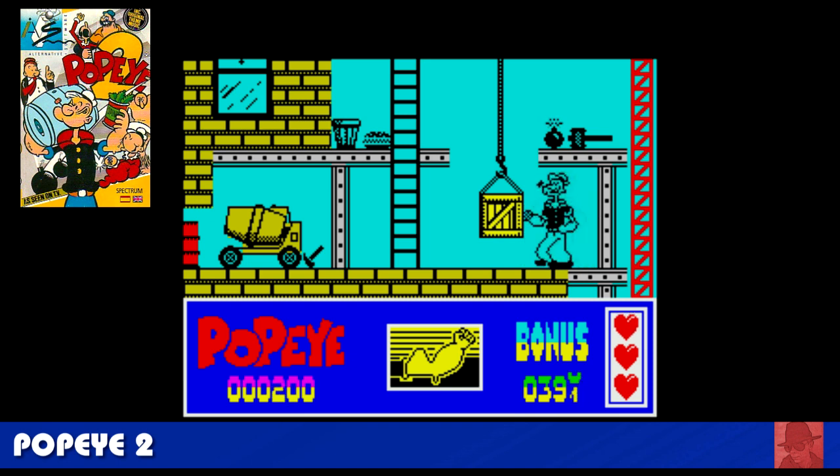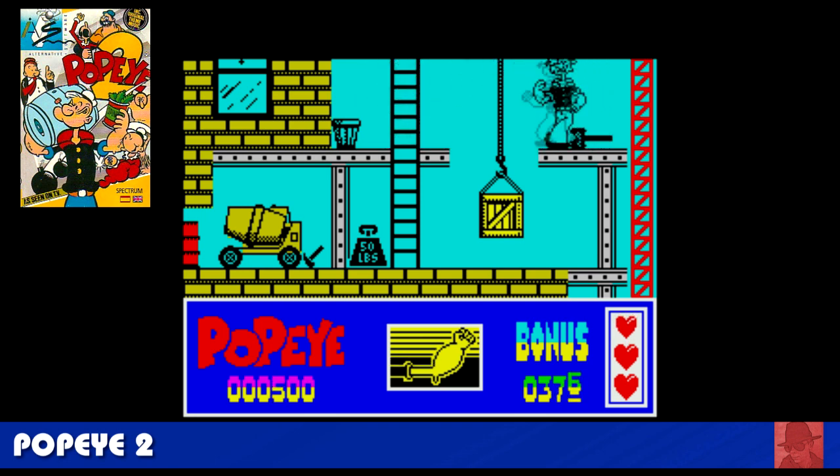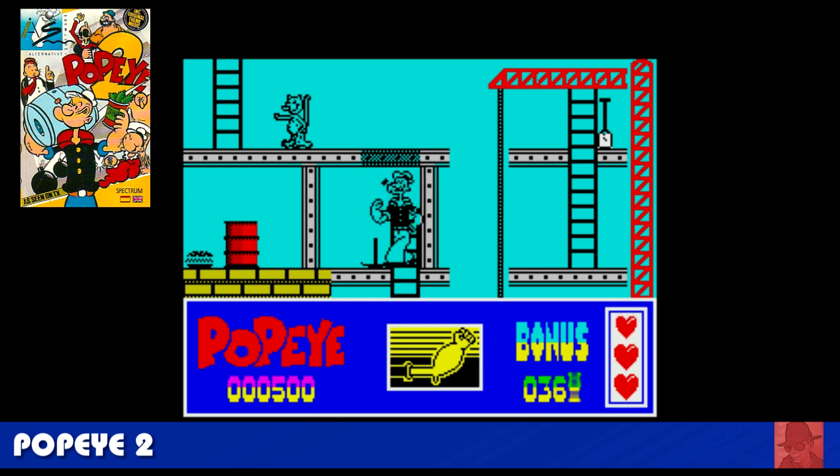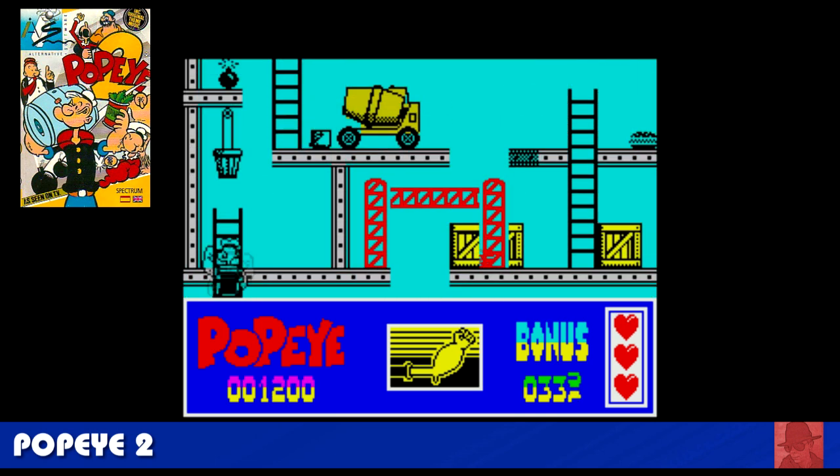Popeye 2 — another terrible Popeye game. It plays a bit better than the first one, and believe it or not, this is the best of the Popeye games in the trilogy. You've got to get to the top of the building works, collect all the spinach, and at the end have a fight with some kind of goon. Popeye is very see-through here. Plays very similar to the Amiga version, but both of them aren't really that good. Better games are available.